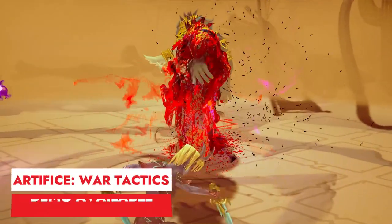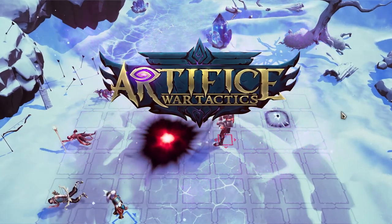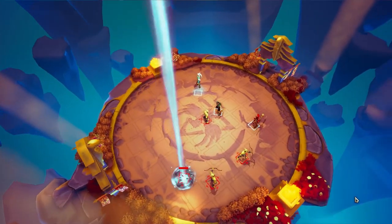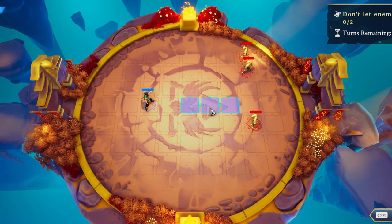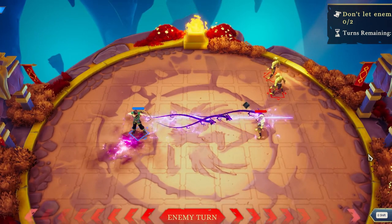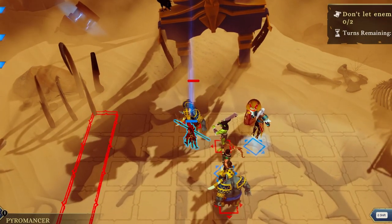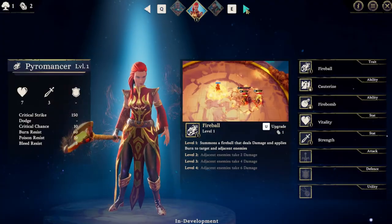Artifice is a turn-based strategy game set in a medieval fantasy world. Players must employ cunning tactics and skillful execution to achieve victory. By setting deadly traps and unleashing devastating combos with allies, they must outwit enemies, survive waves of foes and conquer strongholds by defeating powerful bosses.